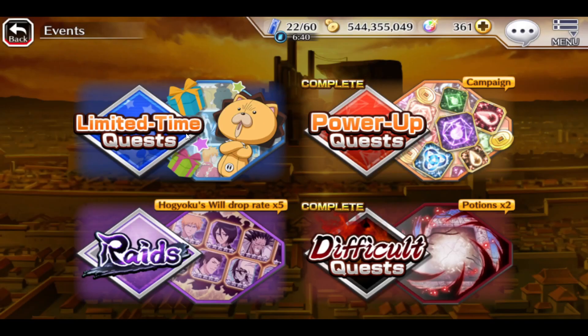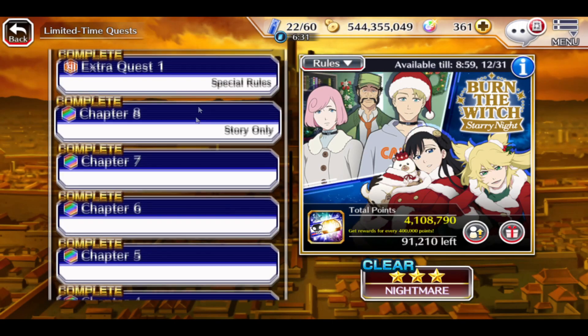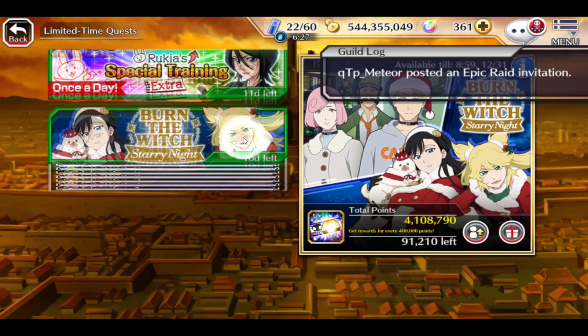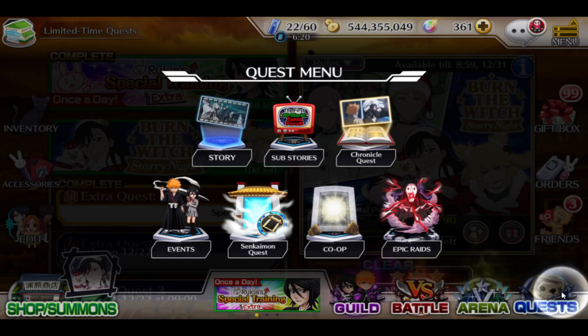If you haven't done your limited quest, get to 600,000 points in the point event because that's gonna give you another 50 orbs. And of course clearing the stages is a good idea too. Do until 600,000 or even 2 million, because at 2 million you're getting a 5-star ticket as well.